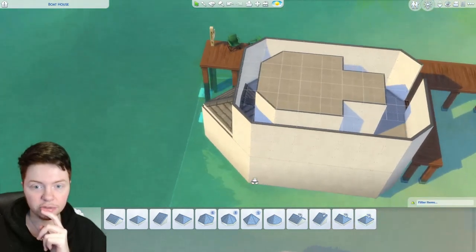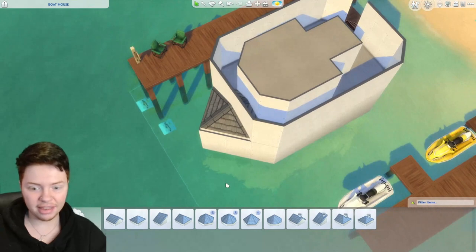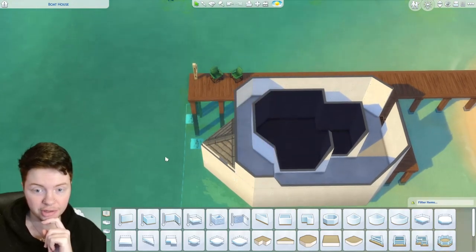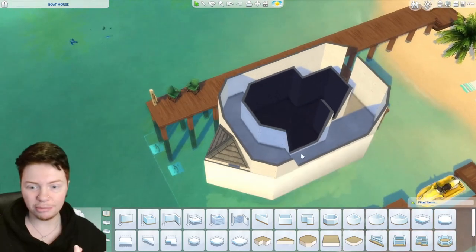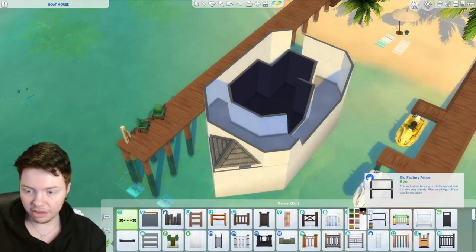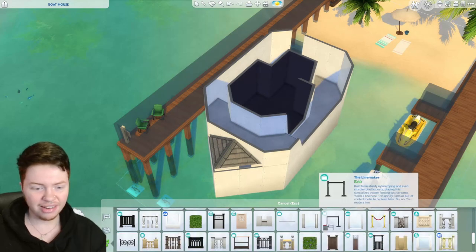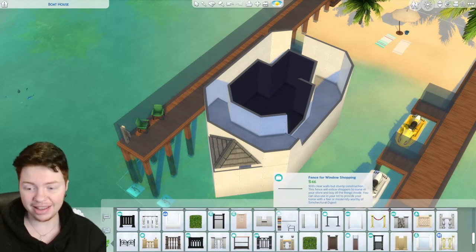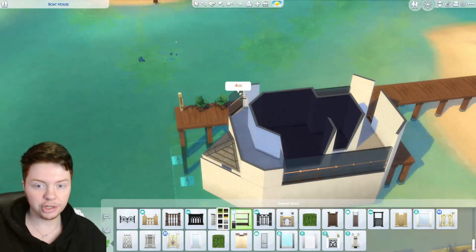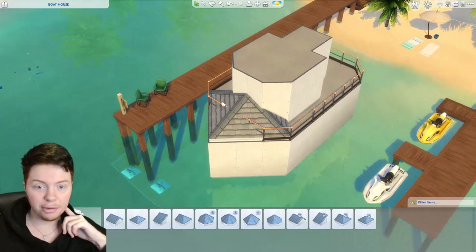I'm fiddling around with the roof design — I kind of like this design actually, it doesn't look too bad. I just need to work out how to make this corner look good. What if we make it really flat? That's not too bad — I kind of prefer it looking really flat because at least it's the same roof line. I'm adding one of these to the edge section. Let's also sort out the fencing — I'm thinking metal ones, as you wouldn't really use wooden ones on a boat since they'd go rotten in the sea.